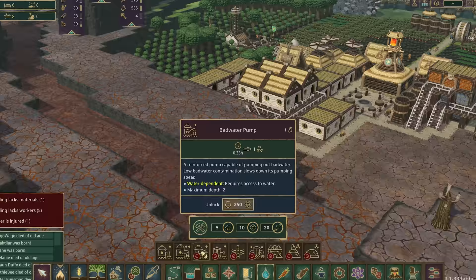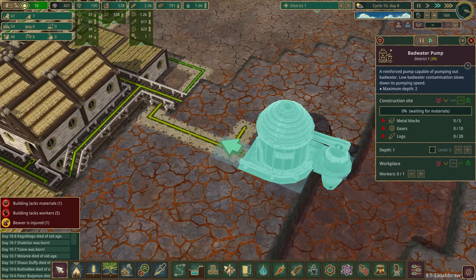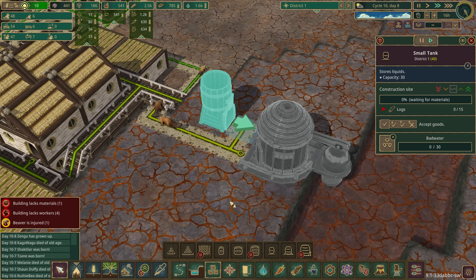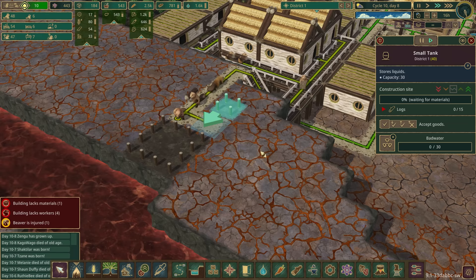We'll place one bad water pump there. We'll also need some bad water storage - let's pop one of these in and see whether there's an option for bad water. There it is - bad water! We're going to do one of those and see if we need more. I'm assuming if they carry the bad water or work in here it isn't going to be a problem.